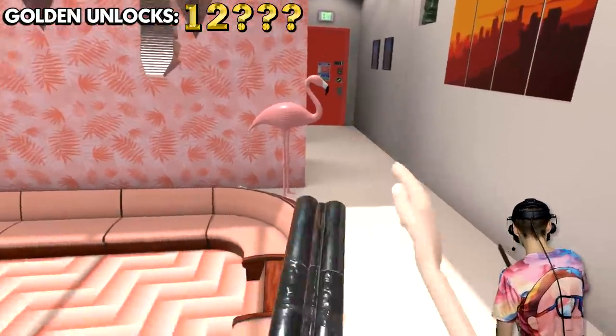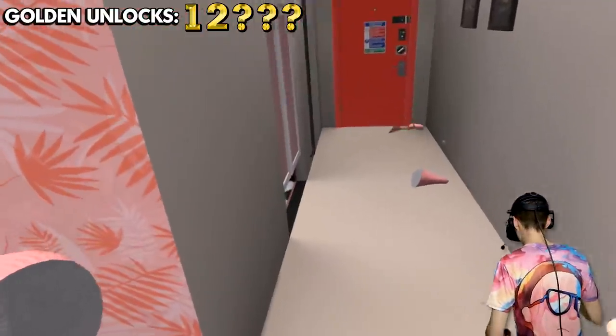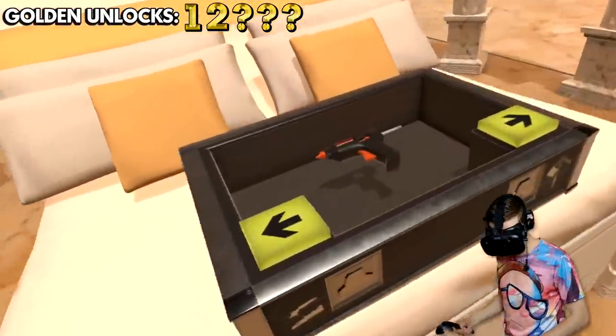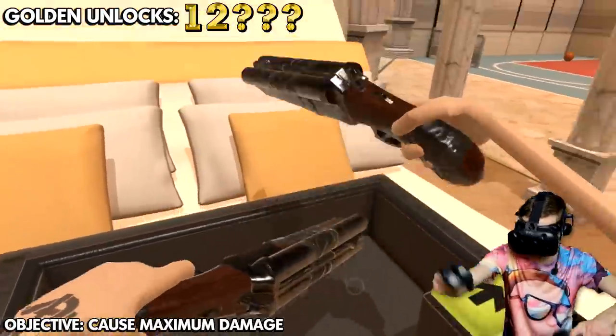Oh no, what have I done? I'm a terrible person. We gotta get out of here. Frank the flamingo — he's a witness, he cannot know. I'm sorry Frank. Let's get out, get out, get out!